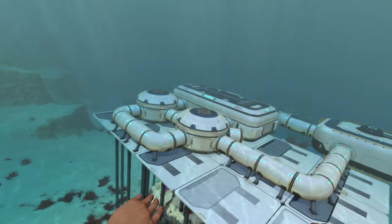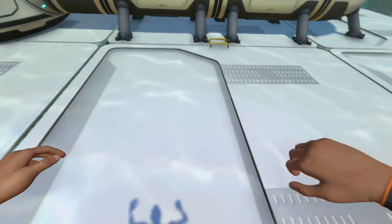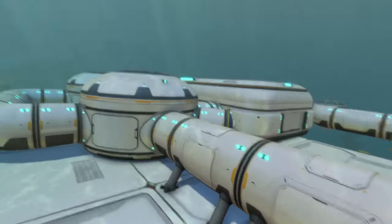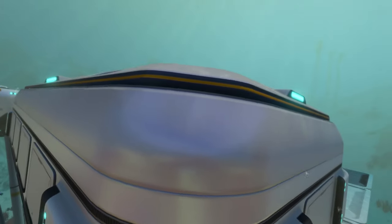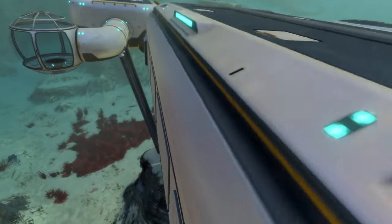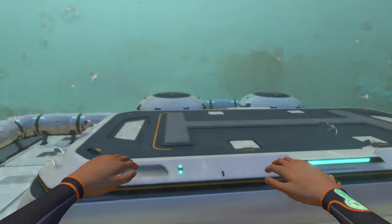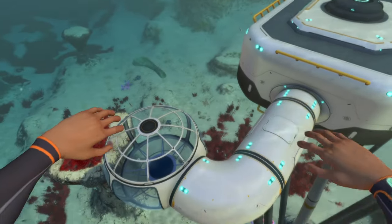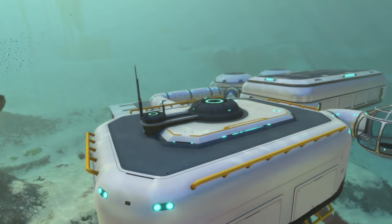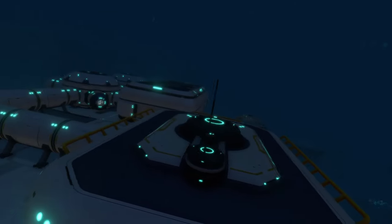Now we can see the base is entirely changed. Right off the bat are the foundations — this big area that used to be black is now all white to match the color of the main area. On the large room, the section that was blue right here is now completely white to match the rest of the base. It looks a lot cleaner from a distance.